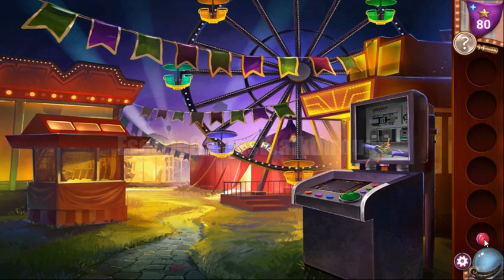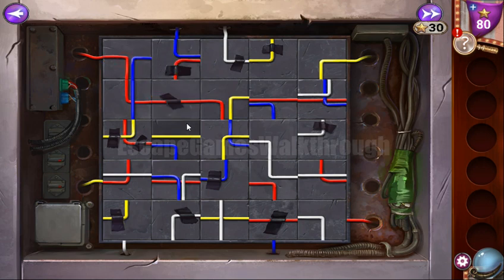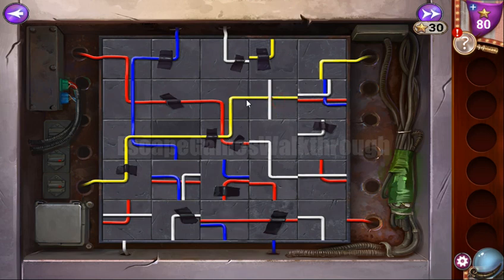With the gumball we can fix the electricity to make the ferris wheel go around. We also need to fix this circuit. Blue starts from down, then yellow — not this corner but this one, so yellow goes smoothly here. And the last yellow piece — the yellow line is fixed.